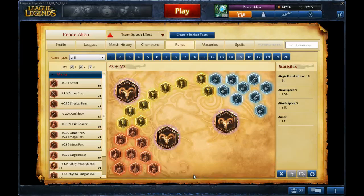These are Runes and Masteries for Jungle Nasus. In the jungle, you could run armor penetration, but you don't need to because your E — which you're going to be maxing — will take care of the armor penetration for you in the jungle. Run attack speed; it helps you clear faster and helps you gank faster — all important things.